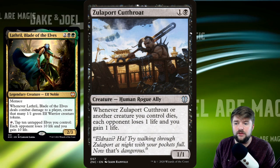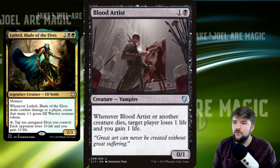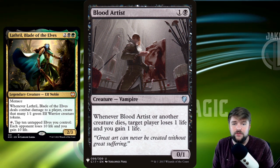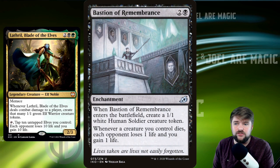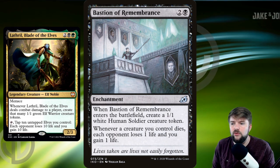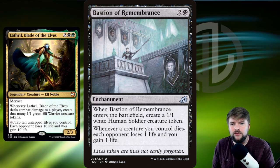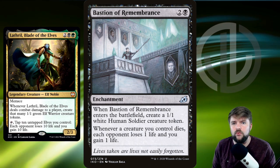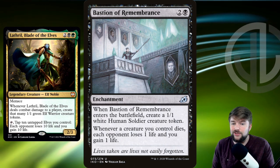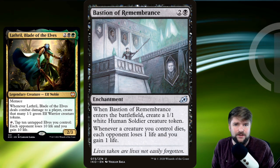Greatest hits of Aristocrat builds: Zulaport Cutthroat — 2 mana, whenever it or another creature you control dies, each opponent loses a life and you gain a life. Blood Artist: whenever Blood Artist or another creature dies, target player loses one life and you gain one life. Bastion of Remembrance — 3-cost enchantment; when it enters, you get a 1/1 human, and whenever a creature you control dies, each opponent loses a life and you gain a life. These cards don't specify non-token creatures, which is excellent since we're a token deck at our core.